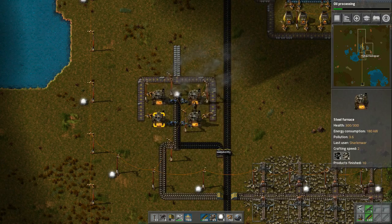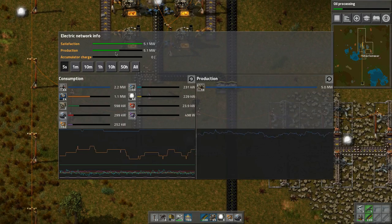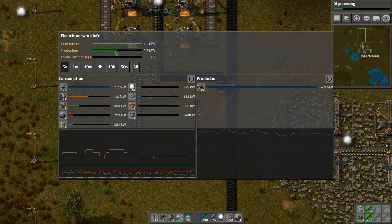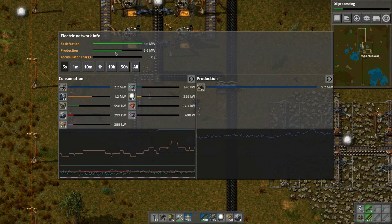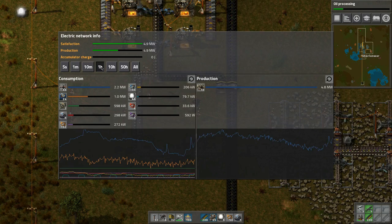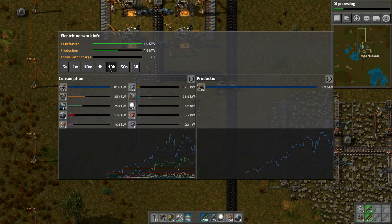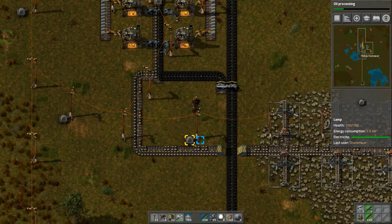Yeah, I think the fast inserters will do just fine. Let's check the power consumption — production is at 50% satisfaction. I think we're meeting needs because the base needs five megawatts and the steam engines should handle that. Looking at the timing here, you can see the activity a factory goes through — the power production as it cycles through day and night, or if there's a problem. That helps you figure it out.